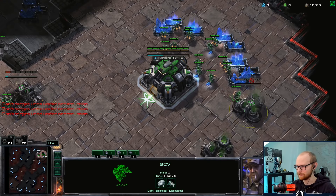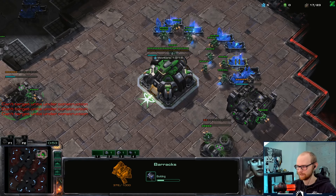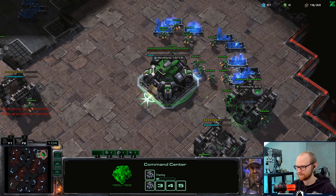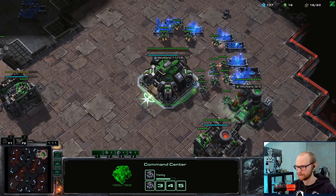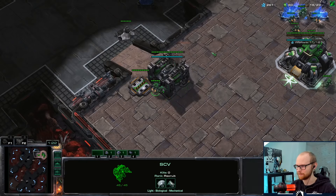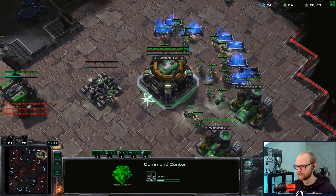Let's see if we can potentially beat the king here - that would be awesome. The build is a little bit complicated but I'm pretty sure you go racks first and double gas, then get one marine out. I'm actually playing on a barcode by the way, so he doesn't know it's me, so mind games don't really exist anyway. I might as well just be a little bit greedy, keep the SCV at home, and execute the build with the maximum amount of minerals I can have.